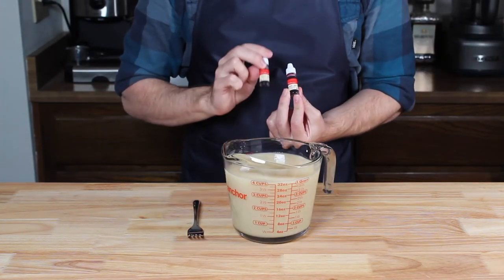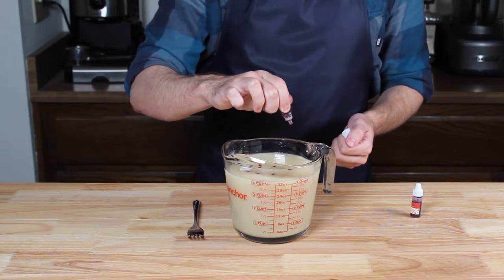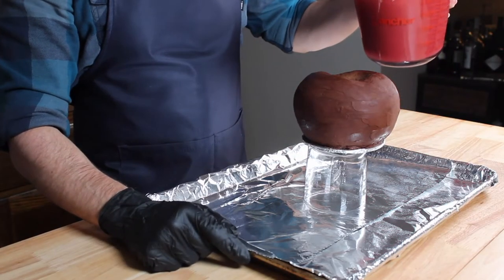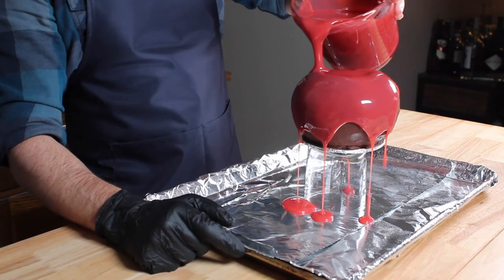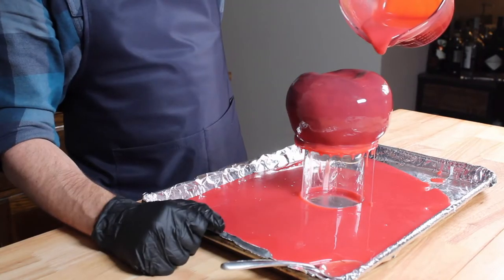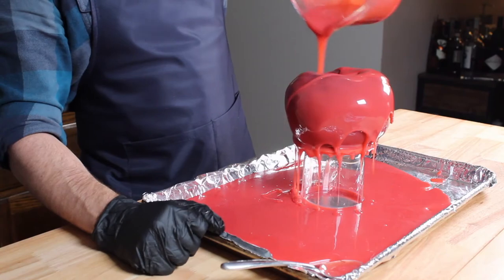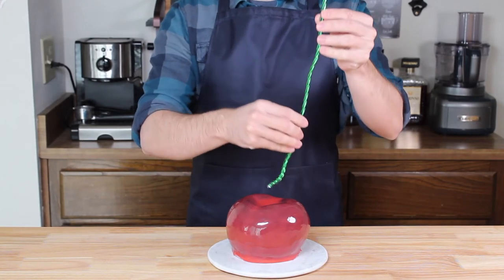Now we can start coloring our glaze. I'm going for a deep cherry red, so I'm starting with a few drops each of dark red and sunset red. This actually turned my glaze quite pink, so I'm also adding in a few drops of purple to deepen the color. Once the glaze has come to the perfect color, wait for it to cool all the way to 90°F. While waiting, set your cake up either on a cooling rack or simply on an upturned glass on top of a rimmed baking sheet. Then gently pour the glaze over the cake. Wait a few minutes between layers and pour at least three to four times, making sure to use enough mixture to completely coat the cake. If everything has gone according to plan, you will have a deep purplish-red glazed cherry.